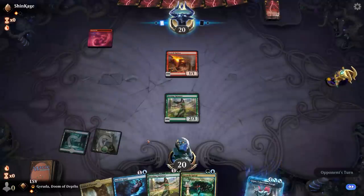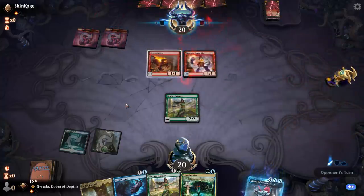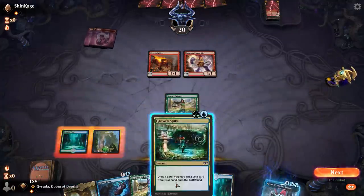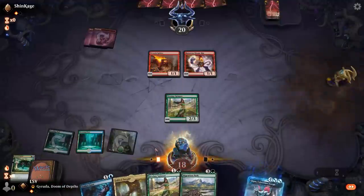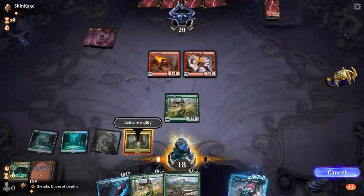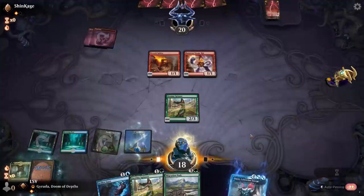They don't have too many things that can trade favorably here. Land would be really good. We might have to take a little damage. Oh — there's the Migration Path. I'm going to pay the two life, play Fabled Passage, get an Island, and I think I'll just pass the turn.